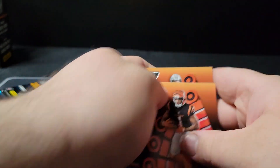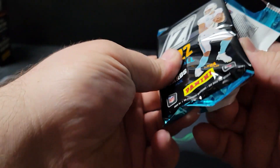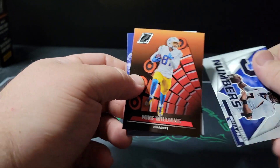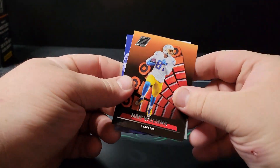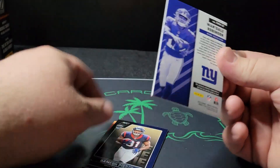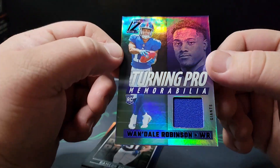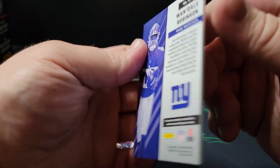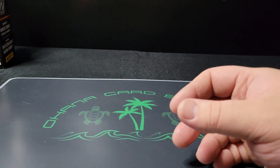Hassan Haskins on the red. Last pack — feels a little bit thicker, so this should be our mem. Looks like we landed a mem. Hoping for an auto, but we got Russell Wilson Behind the Numbers insert, Mike Williams, and Wando Robinson on the patch — and that is a rookie card, not numbered, but a pretty good card. Then Damian Pierce on the rookie.